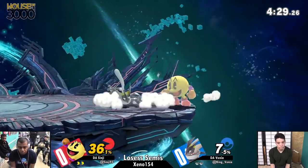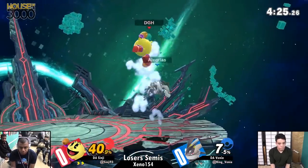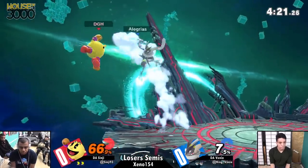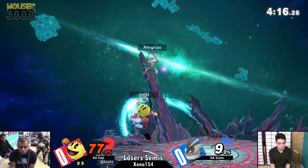I wonder what happens if you hit the bonus fruit with something strong enough. It'll always just go through — or clank. You can't destroy Pac-Man's bonus fruit. Good jab reset, but he doesn't get the follow-up off of down and up, either time. Or jab one — the resets, if you'll allow them to get up.